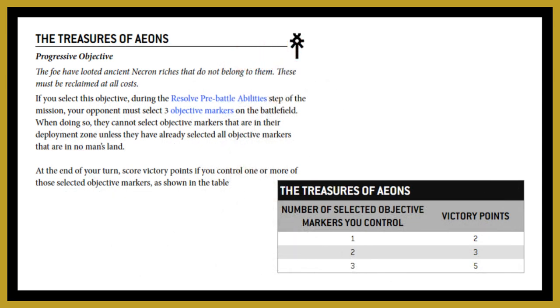Treasures of Aeons is a progressive Necron-specific objective. During the pre-battle ability step your opponent must select three objective markers that cannot be in their own deployment zone unless all no-man's-land objectives are already selected. At the end of the turn you score victory points based on how many of these selected objectives you control: two points for one, three points for two, and five points for three. Since your opponent can't place them in their deployment zone, you know they'll be in no-man's-land.